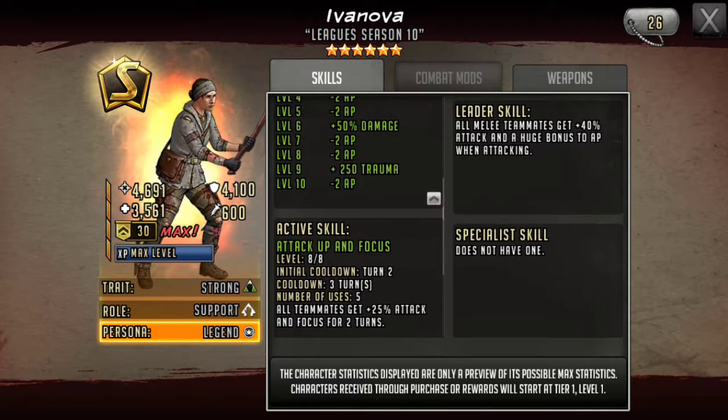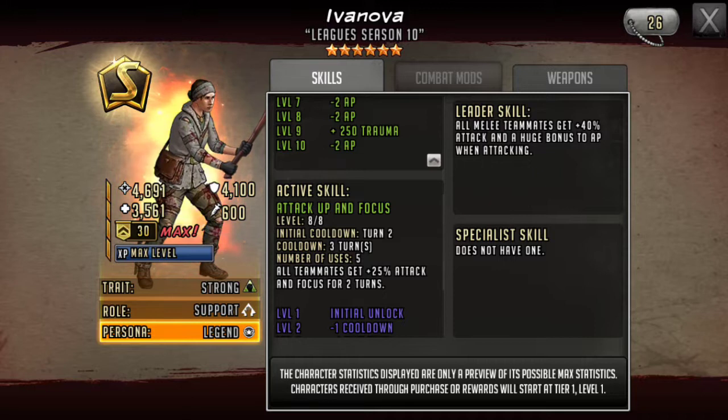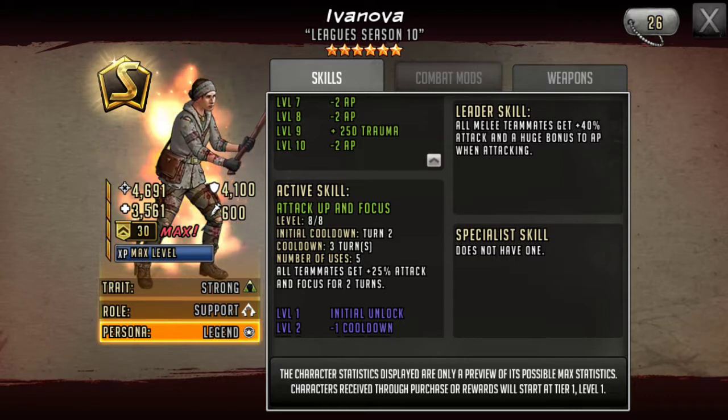Her active skill is Attack Up and Focus: all teammates get 25 attack and focus for two turns. I think that's really good — a turn two full team focus, and the attack buff is a good bonus to get on top of that.